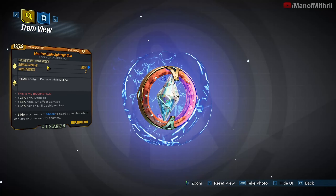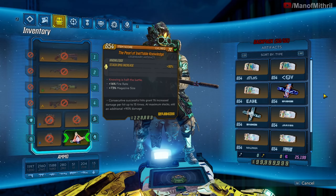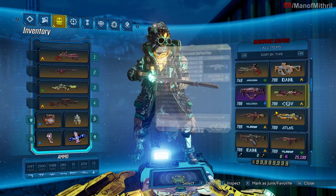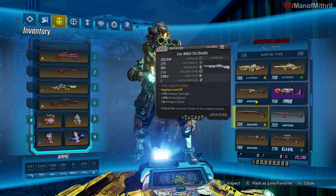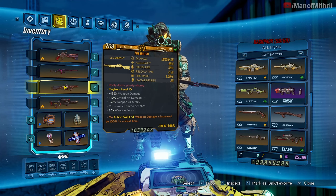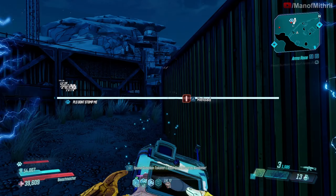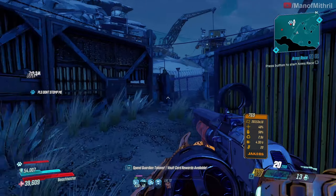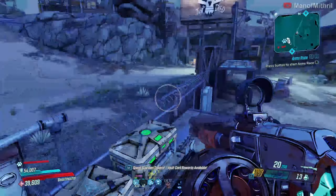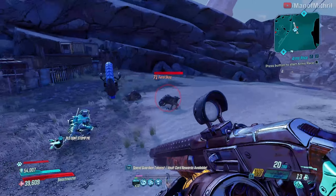I guess having the Electric Slide would be a good prefix, maybe — I'm not 100% sure. Let me try putting on another shotgun like the Garcia, since it's basically just a purple with a bigger magazine. Let's go try to see if we can test this out on Sanctuary on the Jack cutout to see the damage difference.